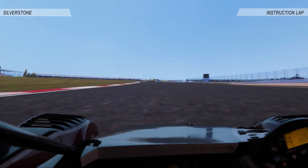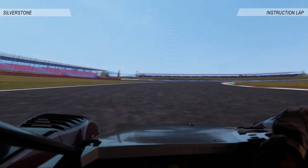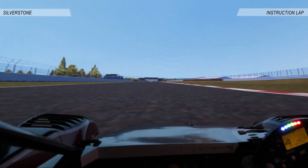Into the kerb, accelerate to the middle, brake, down a gear, roll the nose into the left, get into the left hand side, brake, roll the nose in again, accelerate into the kerb and let the car run, looking for a straight line on the exit through Chapel.